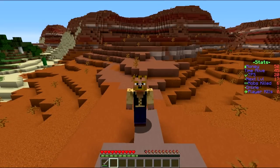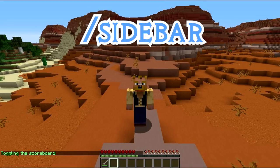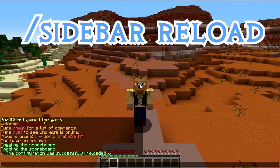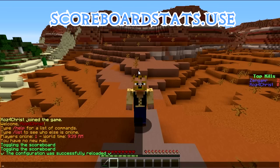A lot of times you have a host, you have a database, and all that stuff, so you can obviously turn it off. If you do /sidebar it's going to remove it, so we'll put that back on. For admins you have /sidebar reload, which is going to reload the configuration and then it'll show up here in a second.